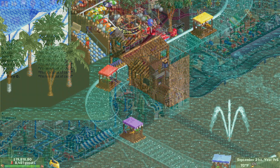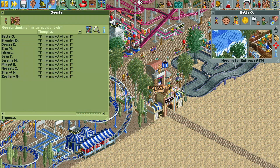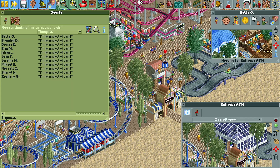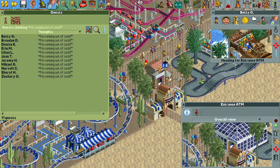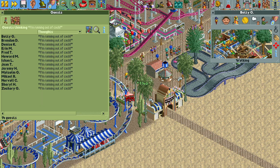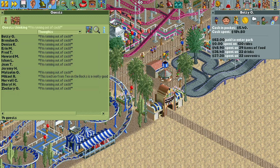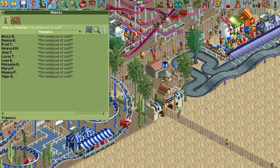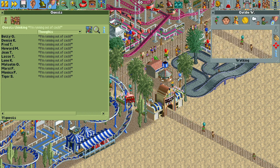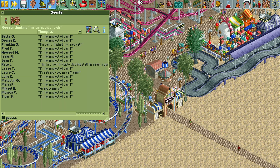Now for parks that use money, we can use the ATM machine to control the guest count. When guests say they're running out of cash, they will head for the nearest ATM. So if we simply close or remove the ATM, then guests running out of cash will have no way to procure any more money and eventually leave the park, because they won't have any more money to spend on rides or food and drink. So they will head for the exit — this is a way to stop your guest count from ballooning slowly into the thousands.